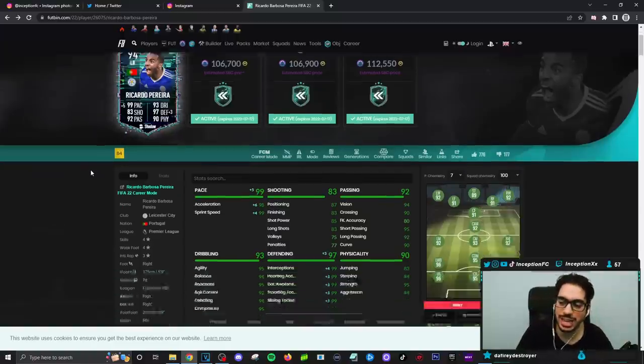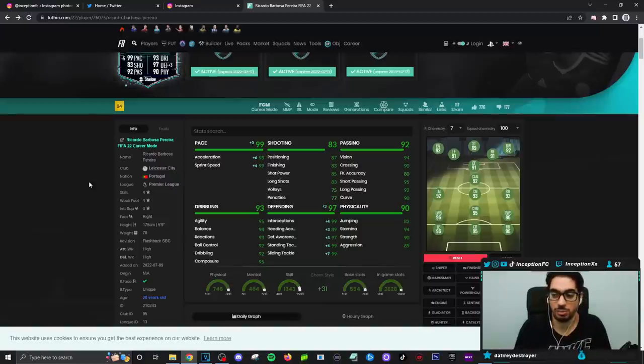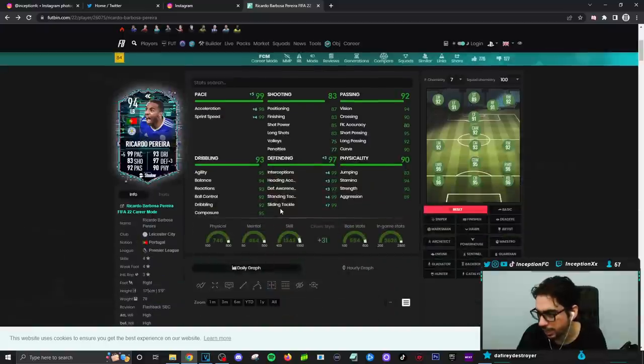Nothing crazy special about the card but that's why he's 100k — it's not like a Chiellini situation where they drop an insane card for the price. For the different types of links you can work with and having Portuguese players in your squad, it's a worthwhile SBC for 100k. I wish they maybe gave him a left foot or five star weak foot — that would have added a nice variable — but still a decent SBC to get if you're building those types of teams. Hopefully you guys enjoyed the video, catch you next time!